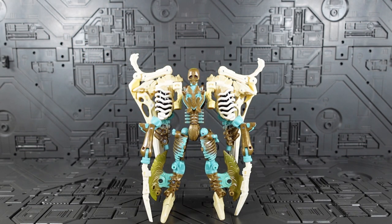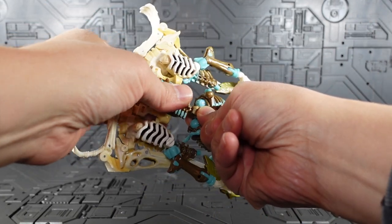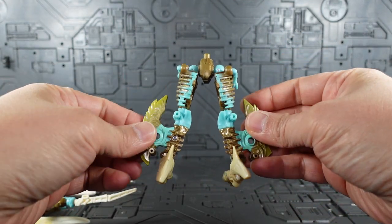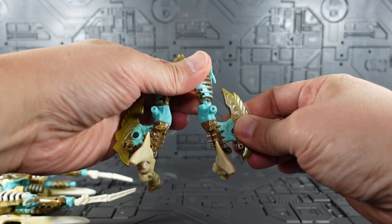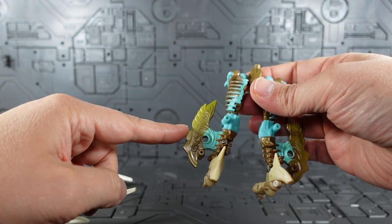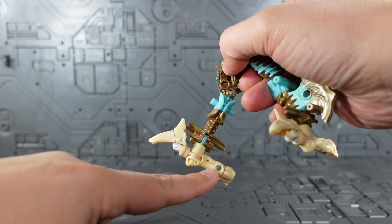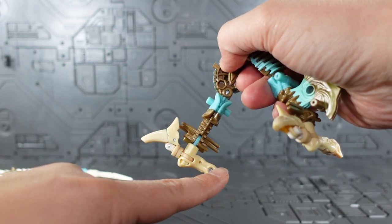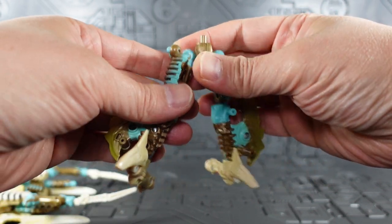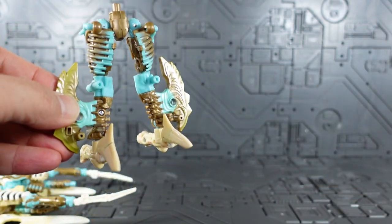Let's break him down and crack him in half first. The bottom is really interesting — you have your standard thigh configuration but for the calves we're using those blade things instead. With those blade things as calves, he can still bend at the knee, which is cool. To form the feet, you have the Wing Finger thigh plugged in there, and then the combine mode head plugged in at the end of that to become the toe. You do that for both sides — and that's the bottom half, easy peasy.